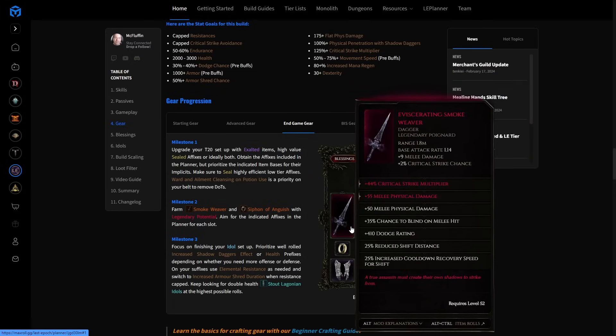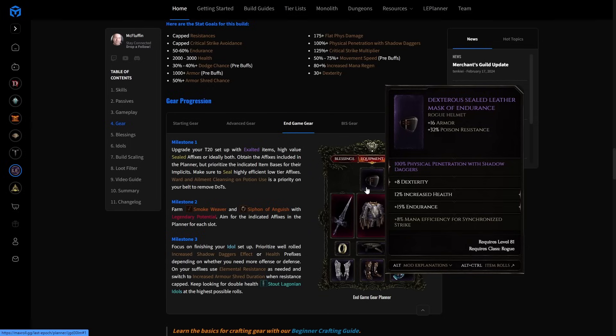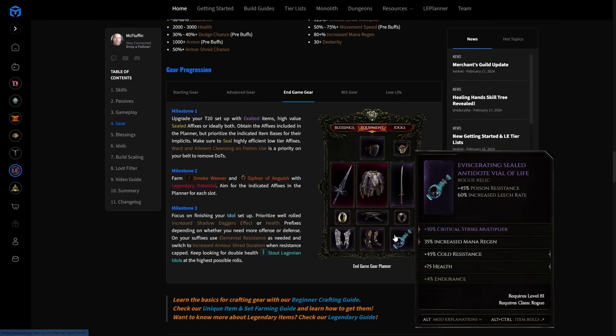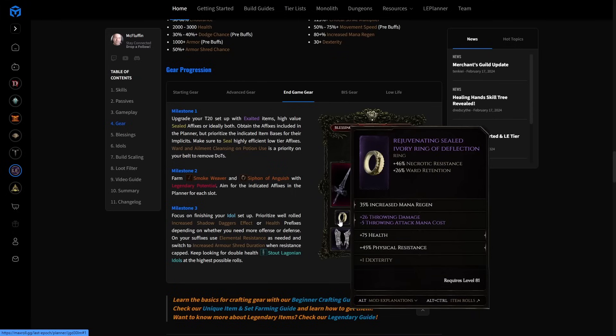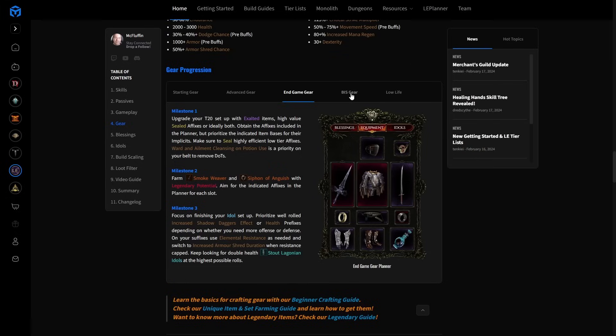You're going to want to scale added damage, critical strike multiplier, and phys pen with Shadow Daggers — those are basically the only ways to scale this along with increased damage. There are no multipliers in skill trees that affect it. You'll also get phys pen with Shadow Daggers on your idols, which is excellent. For the rest of the gear: health, movement speed, throwing damage, armor shred where you can — mostly what you'd expect. Note that some of this is subject to change as new implicits will be added; those will be updated in the Max Roll article very soon, around the same time this video releases.